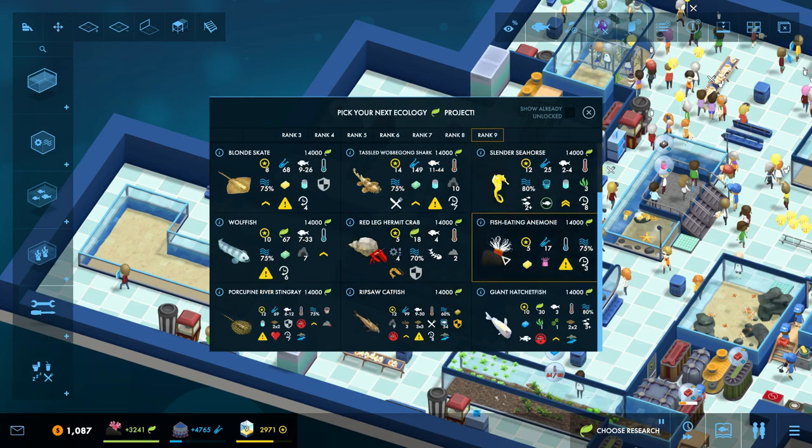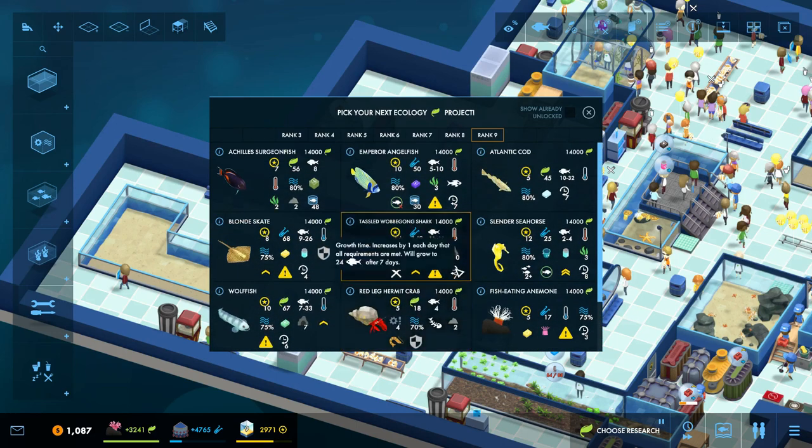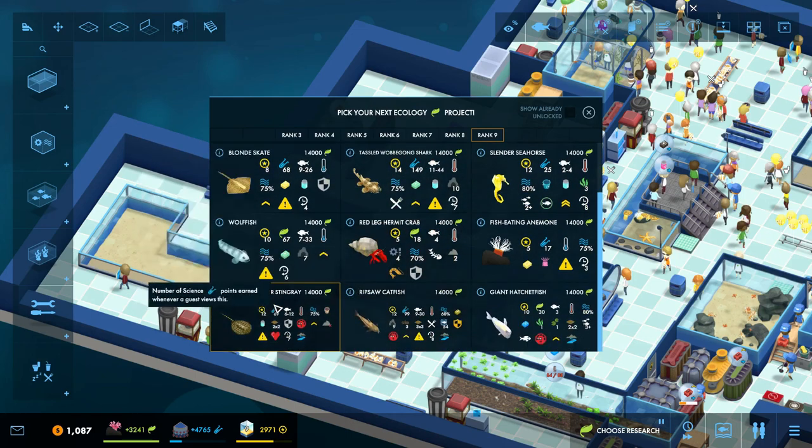Let's ponder our next move. We've got some new goodies we can look at up at rank nine, but I certainly won't begrudge dipping back into earlier ranks for some good stuff. The porcupine river stingray is a very interesting thing — it requires acidic water but no rocks. That's an interesting one; I don't think I've ever seen that particular requirement before. But as we get into higher-level fish, we're going to start getting into some weird requirements.